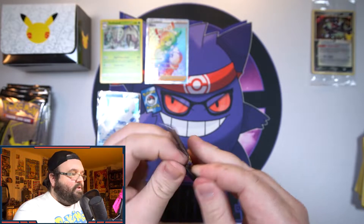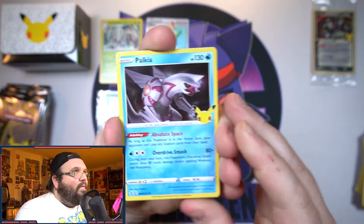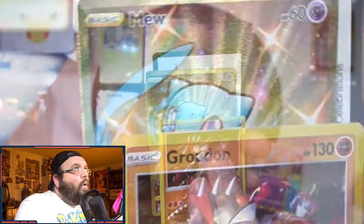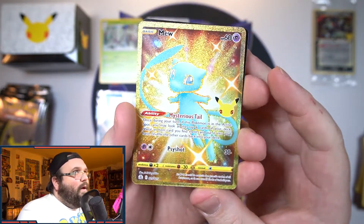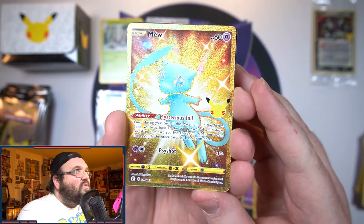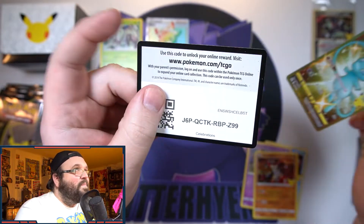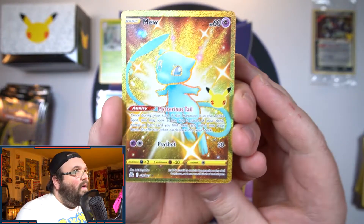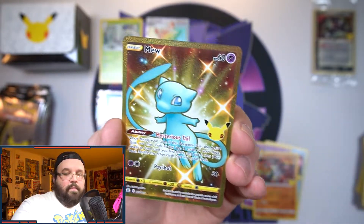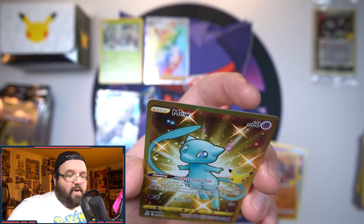Alright, here we go - Celebrations packs! I forgot I would like to pull that Shining Mew card, man - never got one as a kid, would love to get one now. We've got a Palkia, a Cosmog, a Groudon, and on the end - oh oh oh oh - we got the gold Mew! Oh yes, that is such a nice card, oh my god! Wow, there we go! What a freaking box this is, man. Let's take a look at this thing - oh my god, what a beautiful freaking card. Already first pack of Celebrations and we pull the gold Mew!